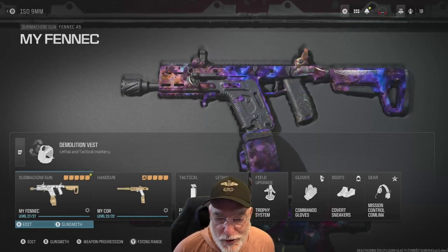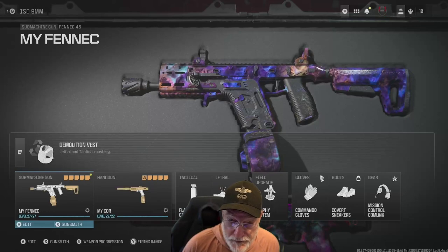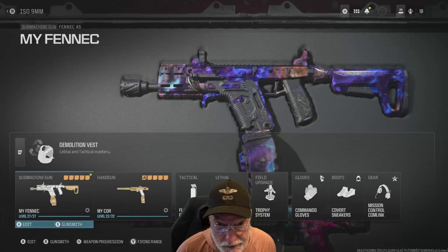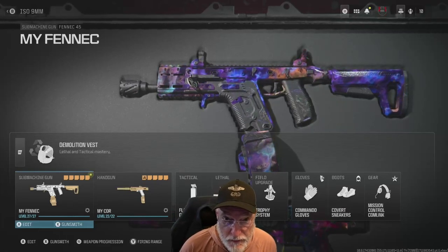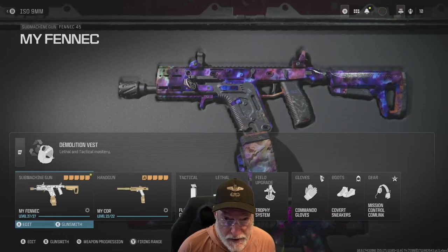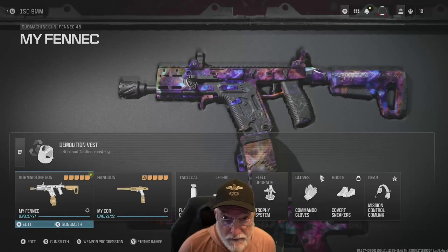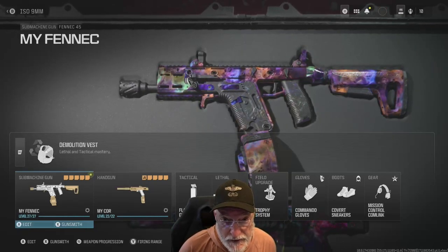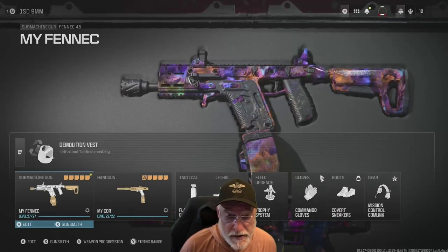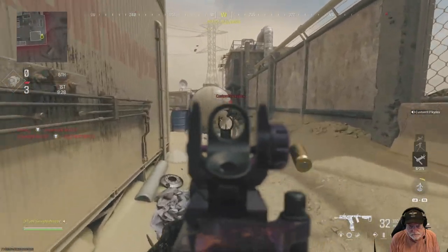Hey everybody, Grandpa Newbie here. I haven't been giving the Modern Warfare 2 weapons much love in my interstellar quests and beyond for Modern Warfare 3, so I thought I'd revisit some of the weapons that were really powerful back in the MW2 days. 150 health in Modern Warfare 3 makes a difference, but the Fennec was my go-to SMG. I decided to see how it does — played a couple games of free-for-all. Here are the configurations and here's how I did. Cheers — we're going to Rust.